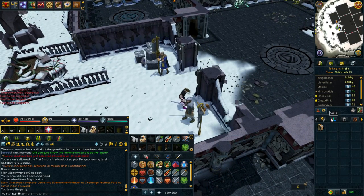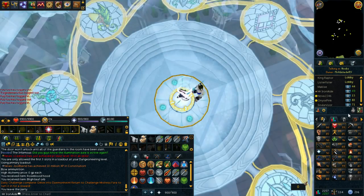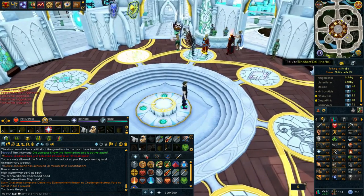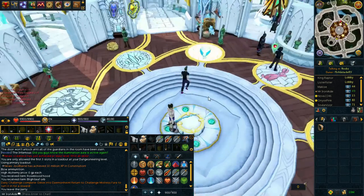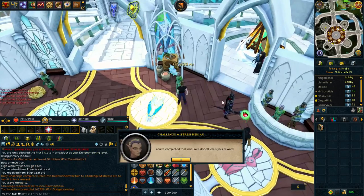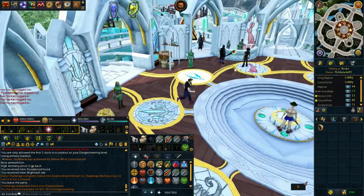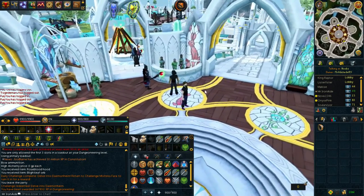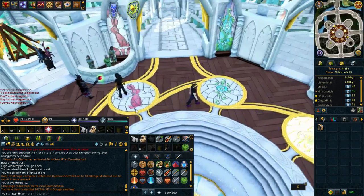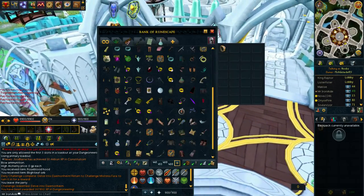So we're going to be doing some stuff now. We're going to do a clue scroll. And we want to change our house a bit — we want to get the prawn balls going, or the aquarium, because I haven't messed with any of that. I didn't really do it when it came out in the game on my main either. So we're going to do that and get the perk where you don't need bait to fish. In the meantime let's quickly knock out a clue and then we'll make some things while waiting on the Hefin hour. And then once we get the Hefin hour we should be able to get 91 prayer.